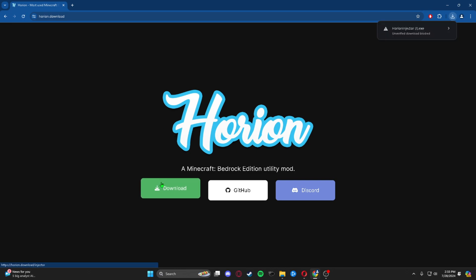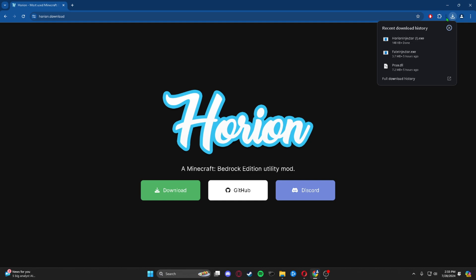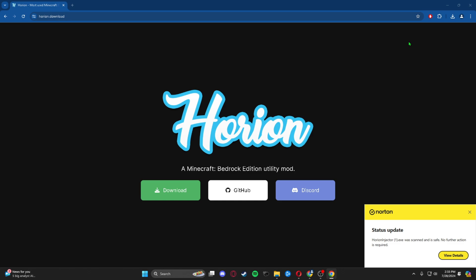Go ahead and press the download button. It might say unverified download blocked, but it is safe, so we're just going to download it anyway. Press the download button, or you can open up your downloads folder and open it from there.